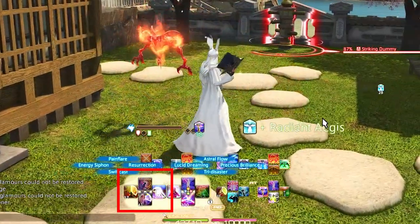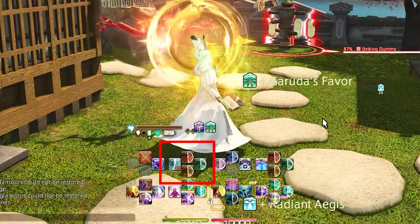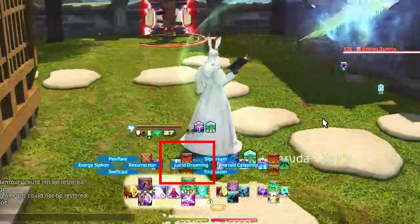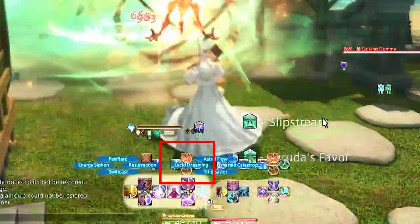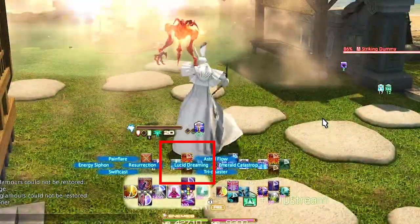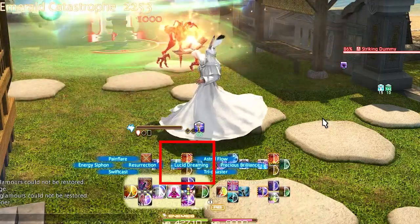Left Trigger 2 letters is of course our summons again, so we can have them on both sides for dungeon pulls. And Radiant Aegis — your shield you can give yourself if you step into some AoEs accidentally — is also here. We also have Adol on our Left Trigger 2 D-pad.